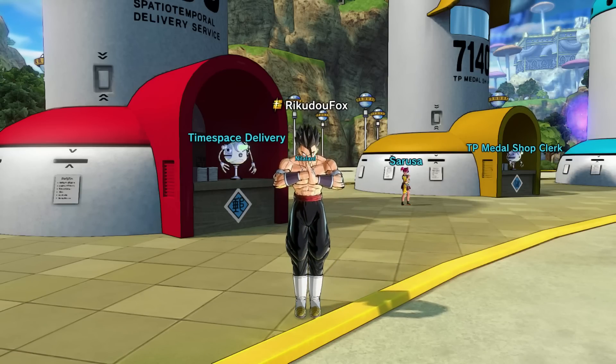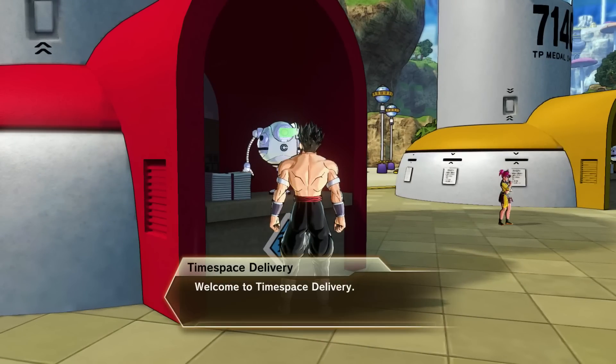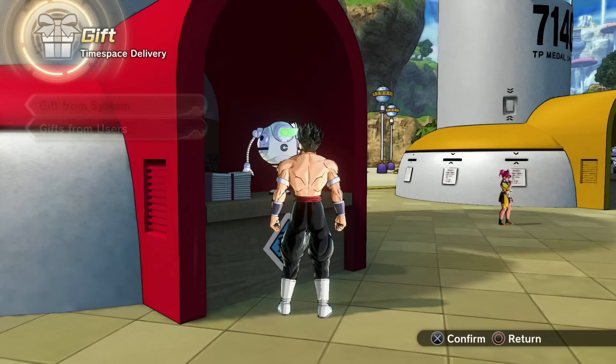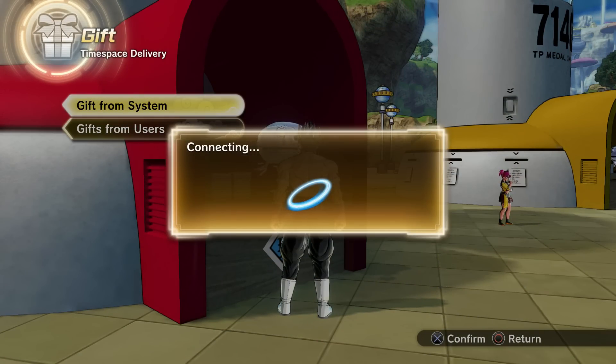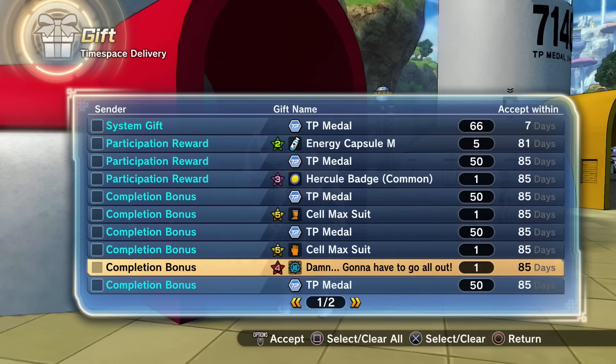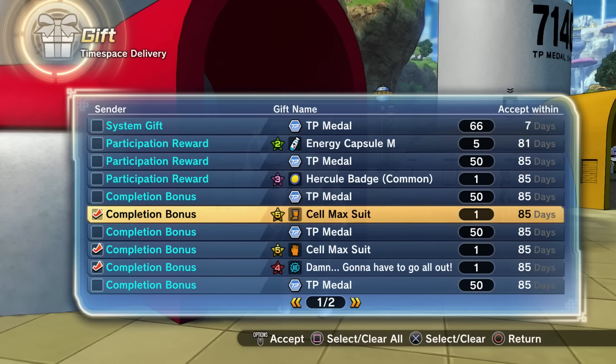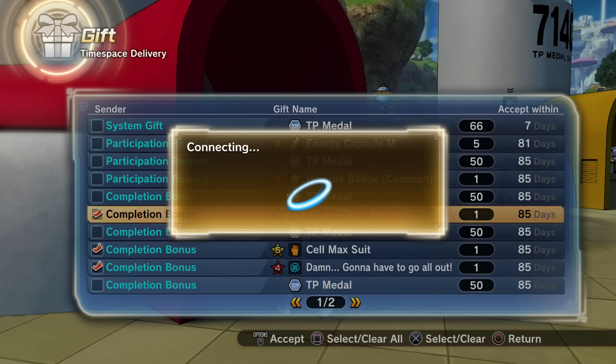Welcome back to the channel — we're here for some more Dragon Ball Xenoverse 2 DLC 16 free update content. Today we're going to be going over the brand new super soul that we just got from the Cell Max raid: 'Damn, gonna have to go all out.' We also received the Cell Max outfit.